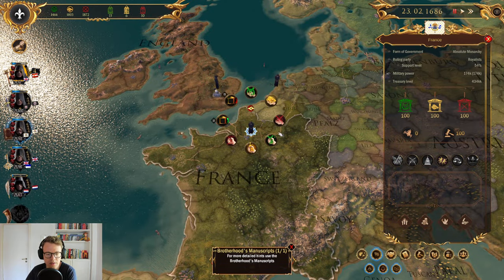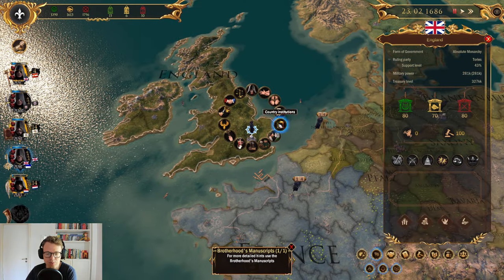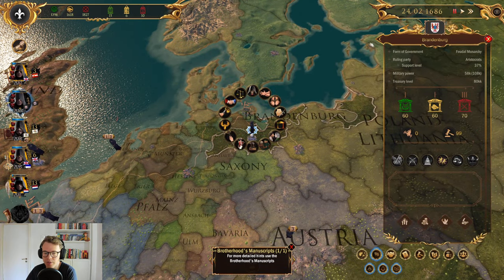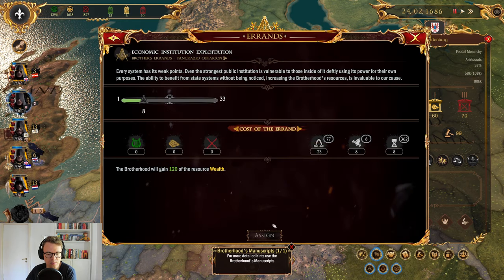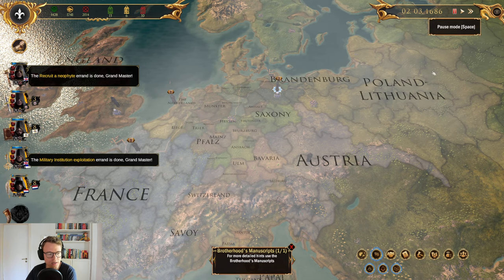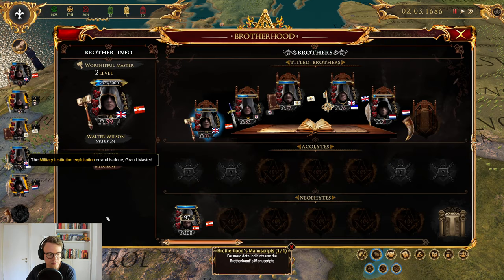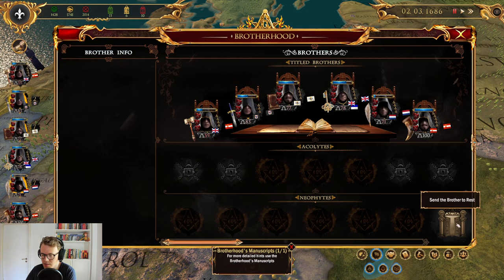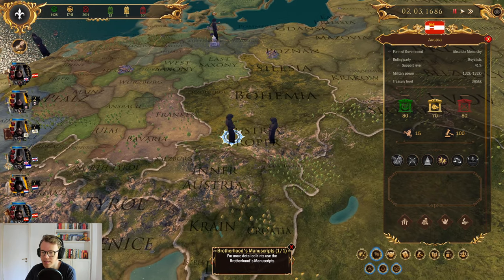You're probably done now — infiltrate some more stuff. New agent up in Germany, you can do some stuff too. We got ourselves another neophyte. Let's go back to the Brotherhood screen. Our Austrian man is now out. We can create a government institution here. Actually, we should wait until the Austrian awareness is lower. Awareness is at five — I think that's probably fine then. Let's infiltrate those institutions.